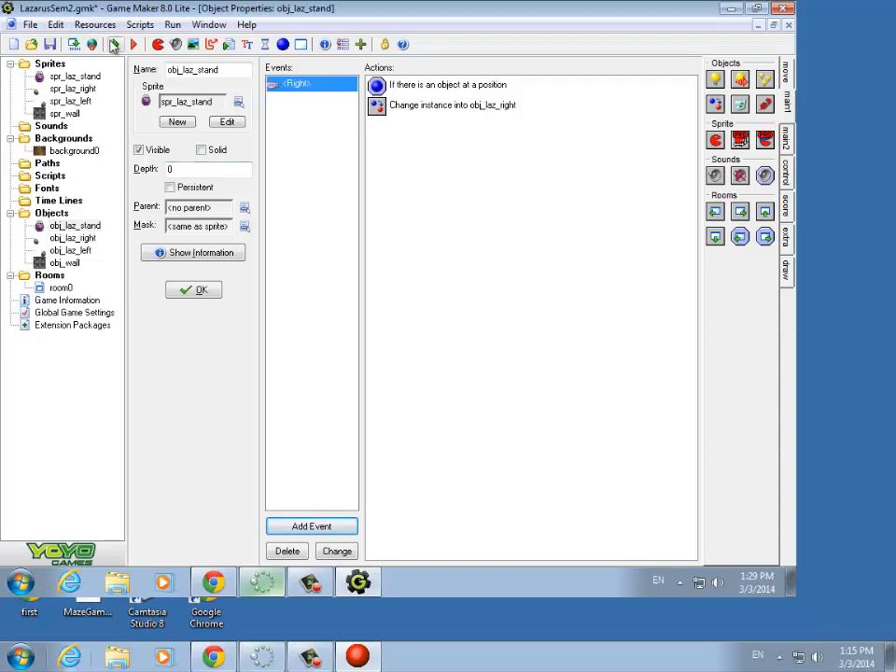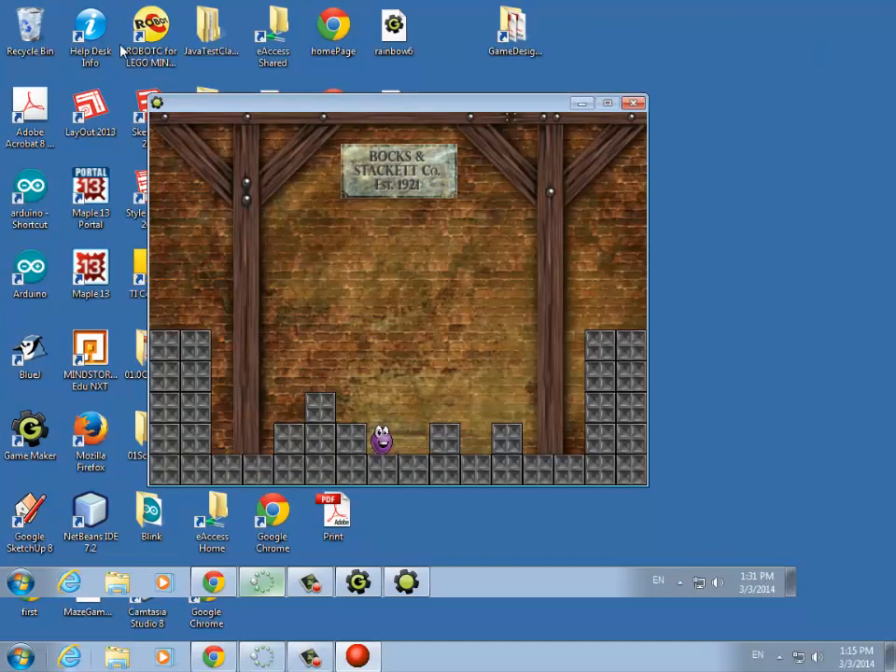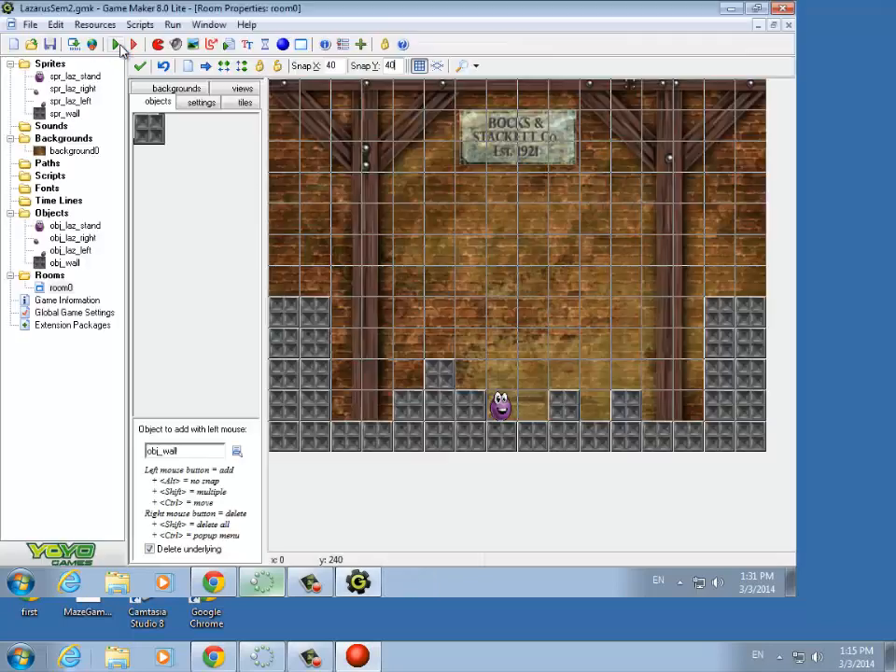So let's try this — you'll note there's a few issues we'll have to address. Object Laz Stand hits the right arrow and we change to object Laz Right. If I try to move to the right, I get this weird thing repeating over and over and he's underground. That's problematic.